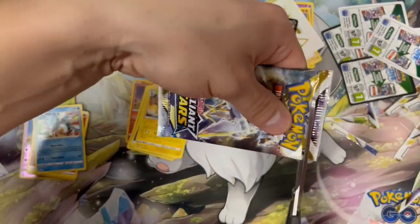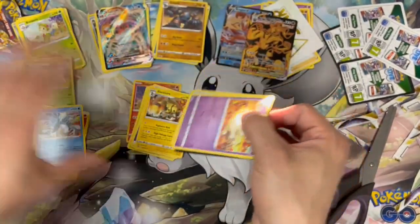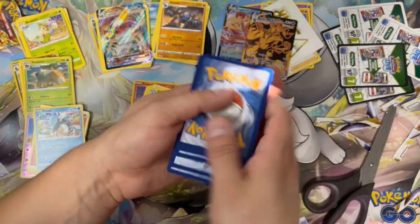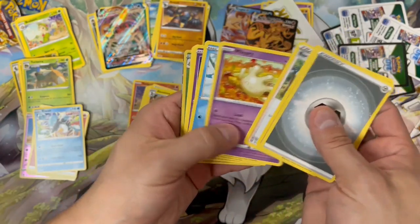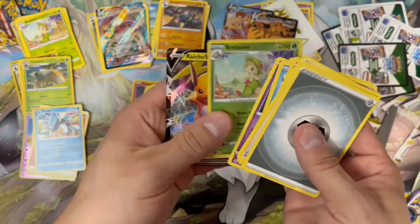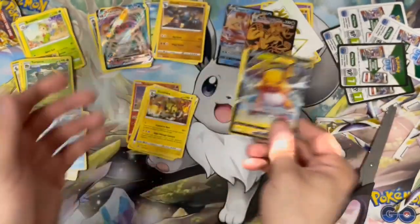Last pack — magic with Arceus on our Brilliant Stars. We got a black border, fingers crossed for a really good pull. We've got Berry, Milsery, Dedenne, Farfetch'd, a reverse holo Breloom, and a full art Raichu V. Very nice!